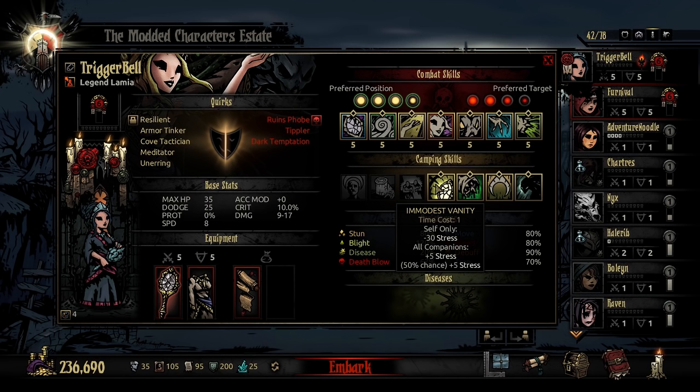Last in her camping kit is Immodest Vanity. Only a time cost 1, this is how she will cool herself down. This is self-only minus 30 stress, but at the cost of 5 stress to all her companions in the party, and a coin flip on another 5 stress to each companion.